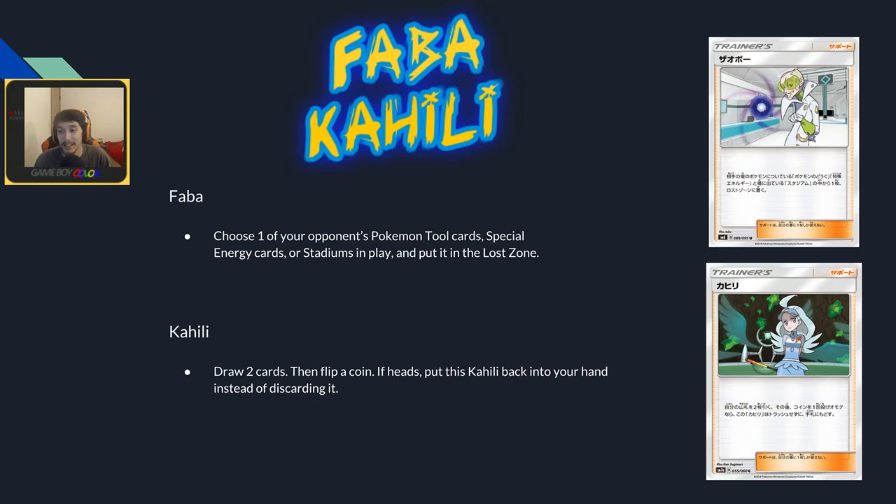Faba is basically a better Xerosic. He even looks like a weird Xerosic. You choose one of your opponent's tool cards, special energy cards, or stadiums in play and put it in the Lost Zone — just like Xerosic but you can also remove stadiums and it goes to the Lost Zone so they can't recover it. This will replace Xerosic in many, many places — I don't understand why you'd play Xerosic over this except maybe for the full art.